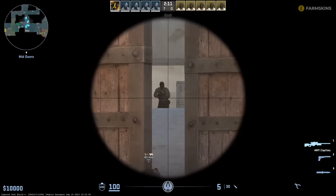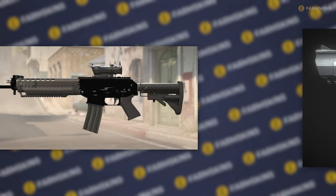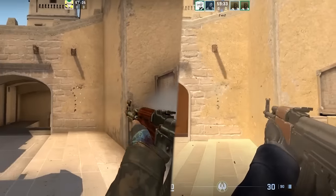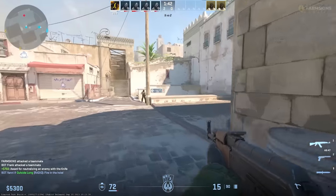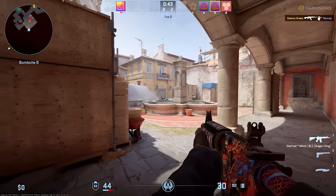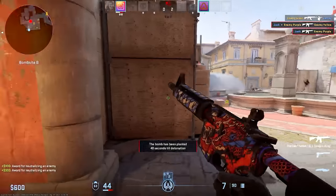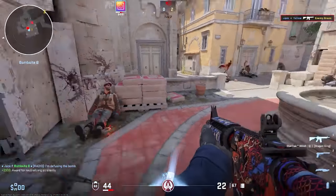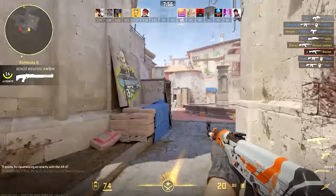About the shooting itself in CS2 — it has really become a little easier. Tapping is now excellent, especially with the currently unbalanced Deagles and SGs. But the spray has gotten slightly tighter while also feeling harder to control, so it's best to avoid spraying completely. If you really want to, burst 3-4-5 shots max — don't go over 15. Either tap or burst 3-4-5 shots; that's optimal for CS2 right now. It may change over time, but it's the best approach for the current state.